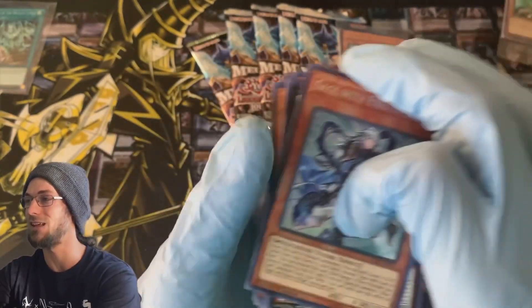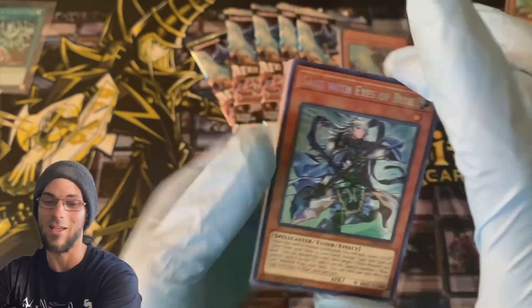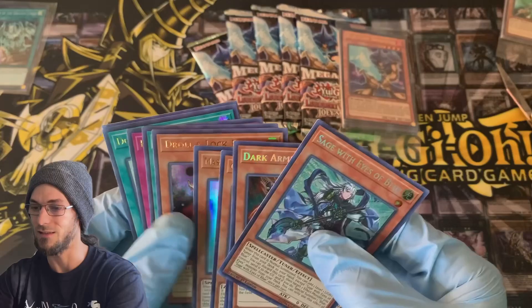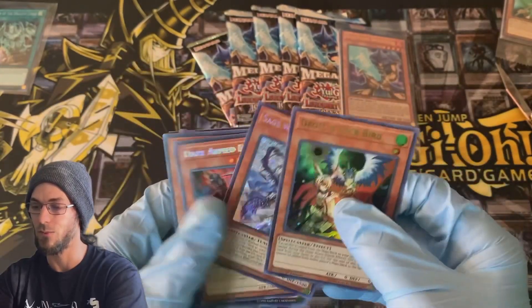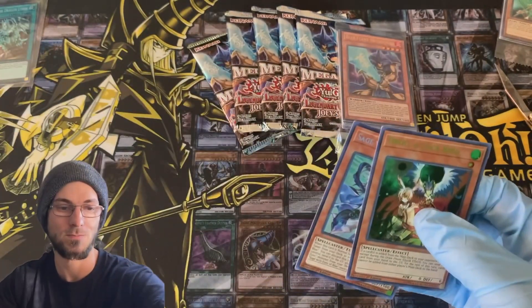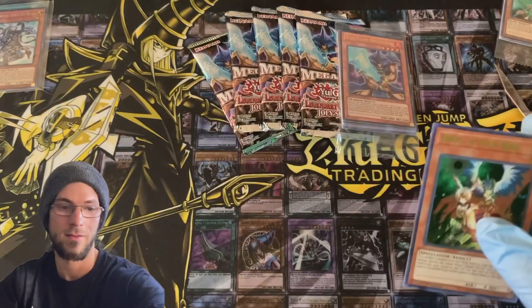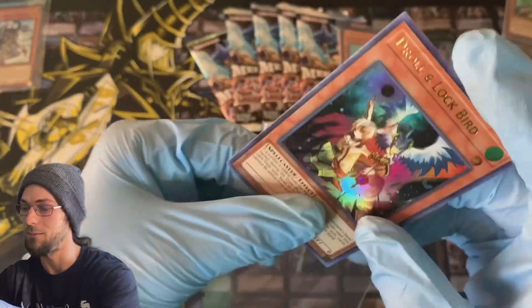Shrink, Ring of Destruction, Double Summons — pretty good card. Enemy Controller and a Sage with Eyes of Blue, and this is actually the best Eyes of Blue card, so love to see that. We'll have to sleeve up the Sage and the Droll for sure. Droll is very, very nice — a couple of really good pulls in that box actually.